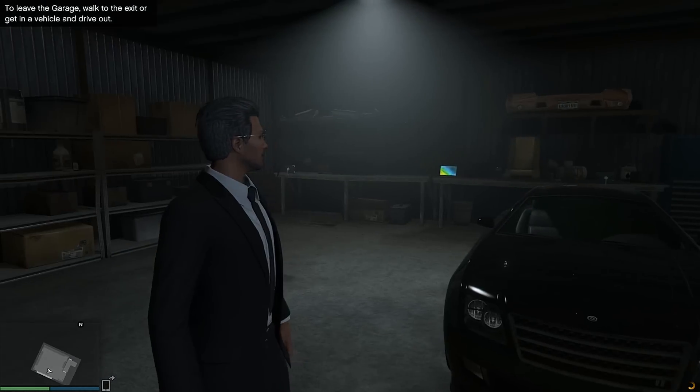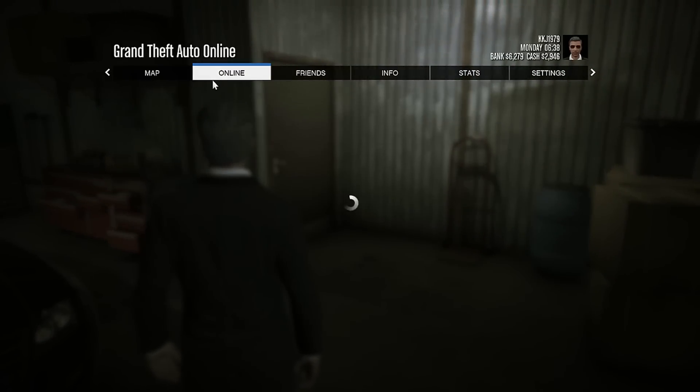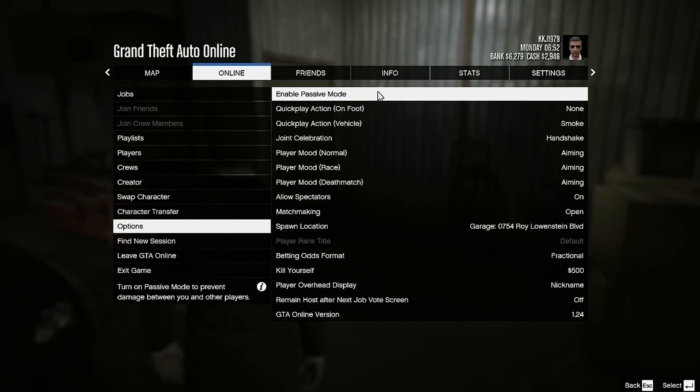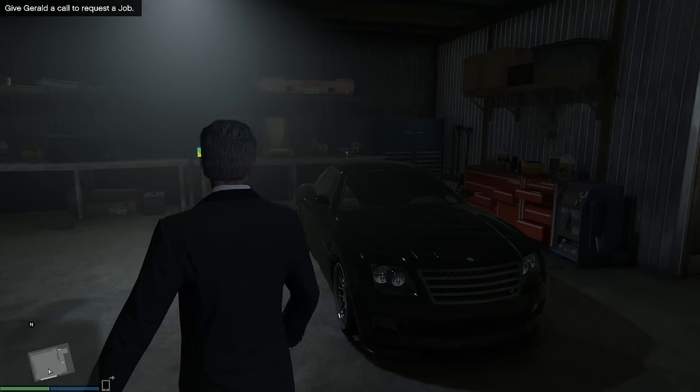If you're just starting out it can be quite daunting and you can get killed by other players. So what you can always do is enter passive mode through the options menu. That way other players cannot kill you while you're on foot, and you can explore a little bit in Grand Theft Auto Online without getting killed by another player right off the bat.